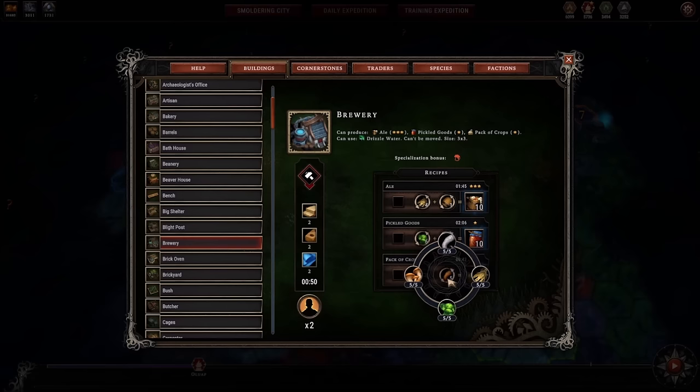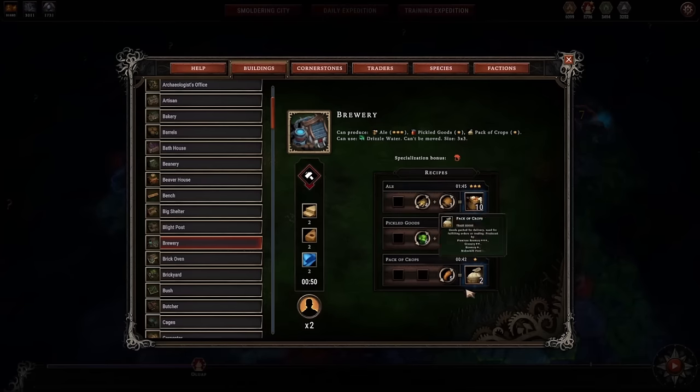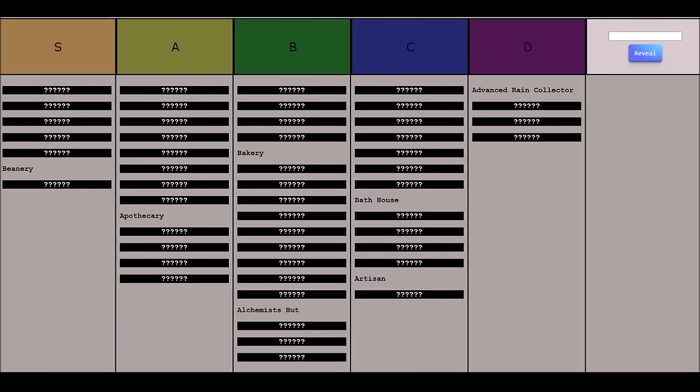The 1-star pack of crops is also a bit underwhelming — the zero star recipe can be made at the makeshift post. Overall the brewery just leaves something to be desired, takes quite a bit of building material, and only seats two people. There are a number of perks that work nicely with the brewery — I once picked up a perk that gives 50% production to the brewery on a Scarlet Orchard game and actually got quite a bit of value. But that's only one game. The brewery is going into the C tier — it is better than the artisan, but it just doesn't provide enough. The 3-star ale recipe is nice, but you'll see there are better overall buildings for producing ale.